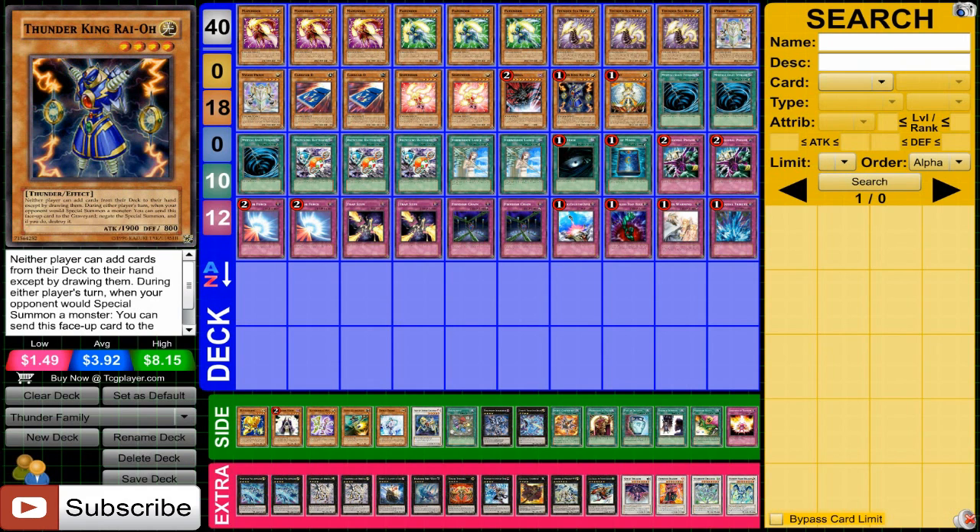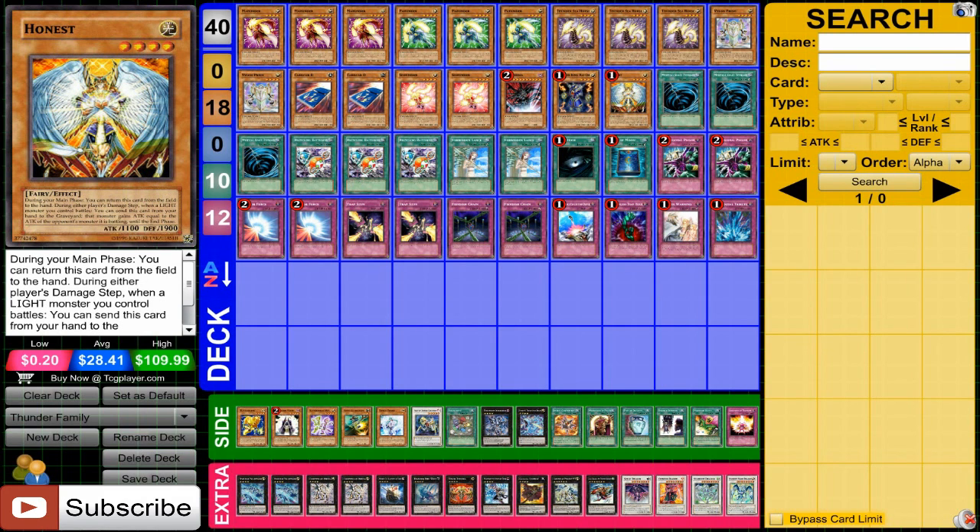Thunder King Rao actually has really good synergy in this deck. You can't use it for some of the stuff, but you can use it for a few things, and obviously it counters a lot of today's meta, so it's a really nice card to use. In a light-based deck, obviously you want to be running Honest — that's a given.